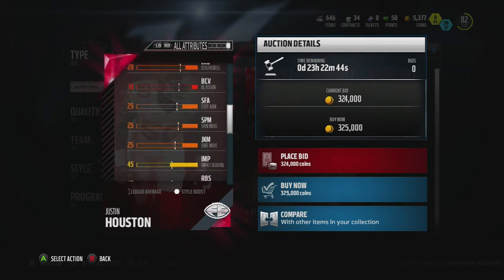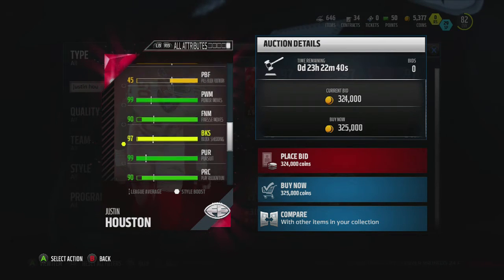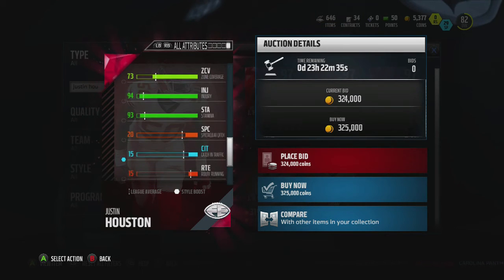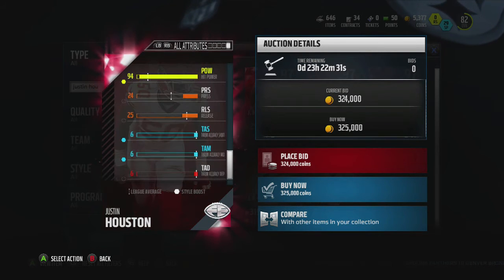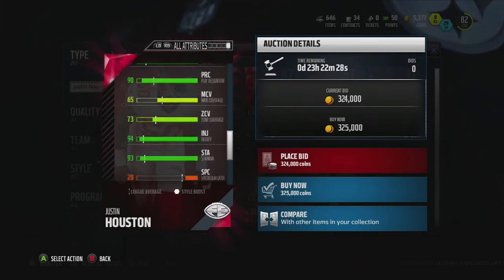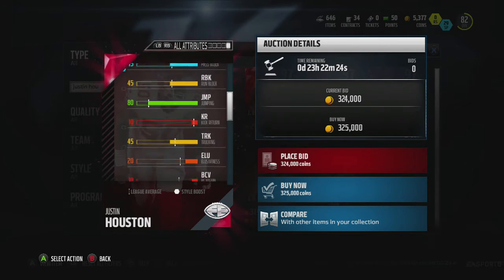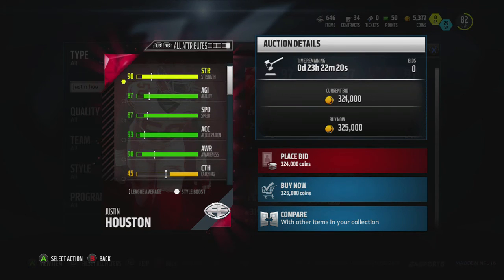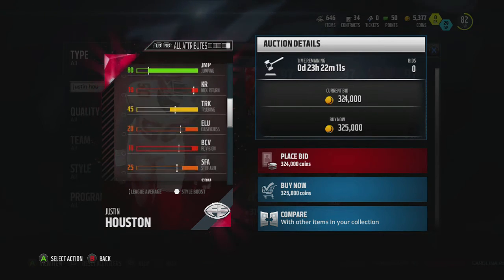Maybe the best right end in Mutt if you put him as right end. 99 power move. 90 finesse move. 99 pursuit. 93 stamina. He is a beast of a card. Honestly, this might be one of the best right ends if you put him as right end. I don't think at linebacker he would be as effective because those guys who are faster than him are going to outrun him. But 93 acceleration and 90 awareness — beast of a card.